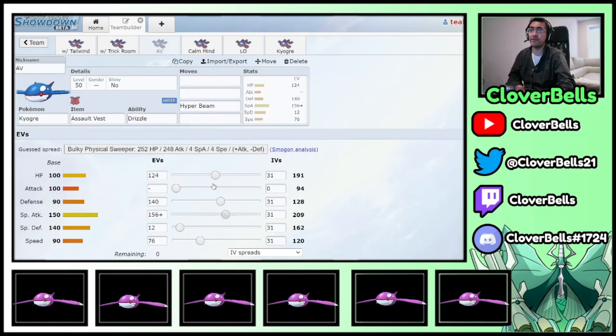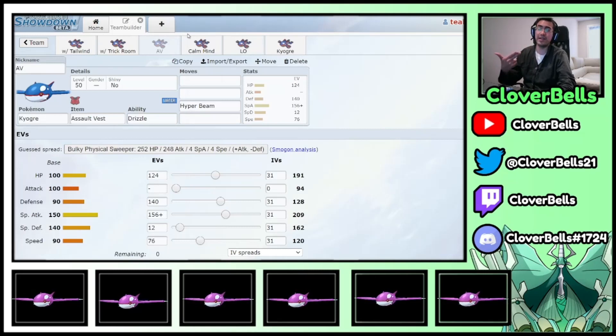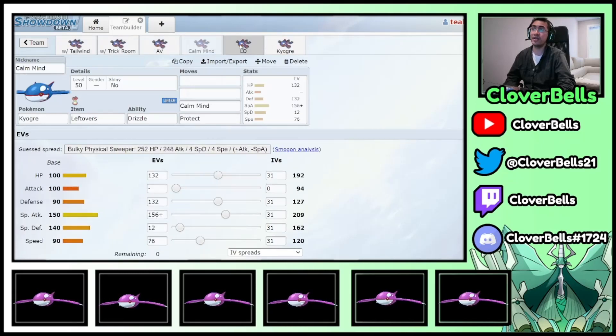The Assault Vest, Calm Mind, and Life Orb variants all have almost the same spreads — just these tiny little differences to optimize them based on the current item demands you have on the squad. That's what I mean by how to EV train certain Pokemon: the spreads are slightly different depending on what you have. Hopefully you got an idea of how to do things — even if you don't like my exact spread, hopefully it inspires you to make your own.